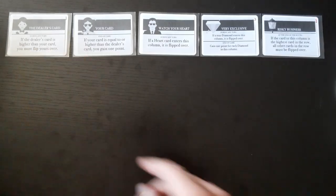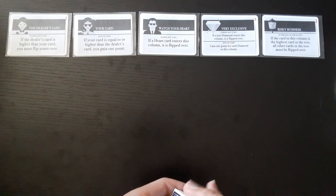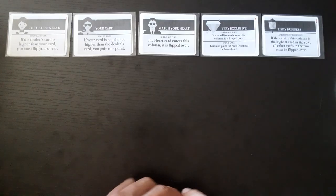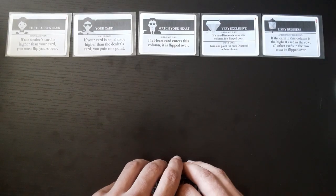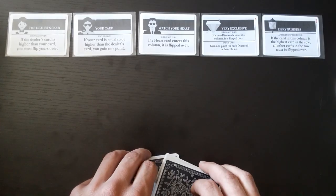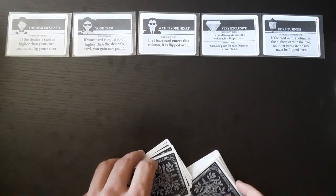If you survive the cards, here you have the two casino cards — the dealer and your card. Whoever has the highest card wins. If you win, you get a point. If you lose, your card gets flipped face down. For the vampire: if you play a heart card on that column, the card gets flipped face down.